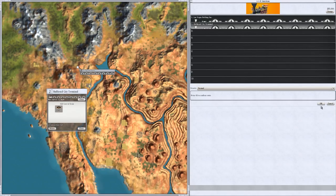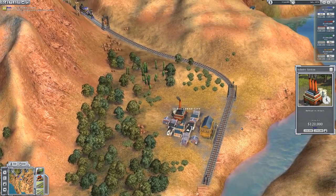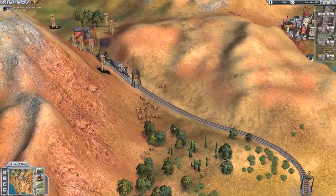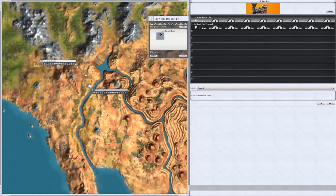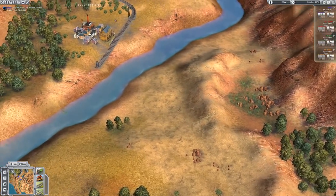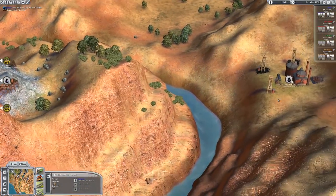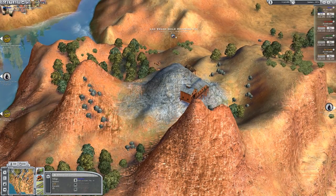It goes to there, we cannot deconstruct it, we can't break the train up, and then there we go — it goes back. We now have a refinery. Looks like nobody else is bidding on it, which is excellent. Now we're also going to transport the oil from there down to here. We'll set that up so on the first part it waits until full, because it's worth doing at this stage. So that is one of them set up. We can see that we have some oil over here and some oil over to the right as well.